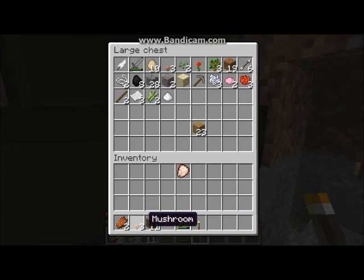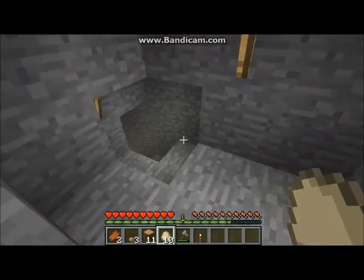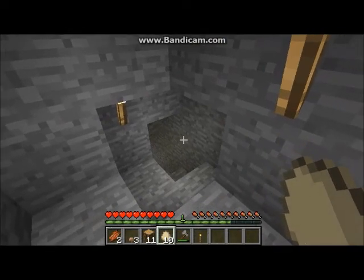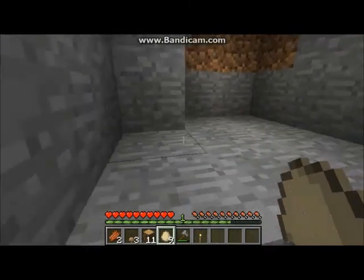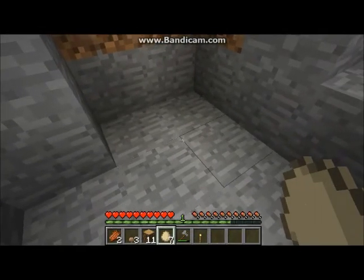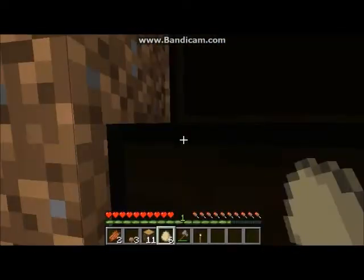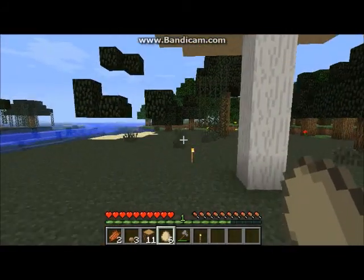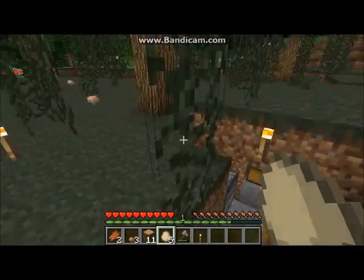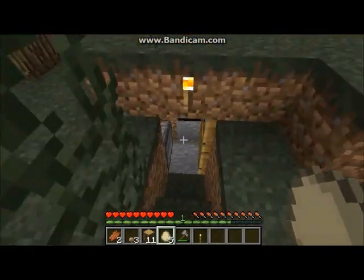Eggs are used for cake. And also with eggs there's a chance of having a chicken spawn when you throw it. So let's throw it — no chicken. We didn't need that many eggs anyway; we only need two eggs per cake.